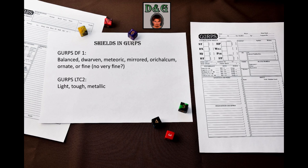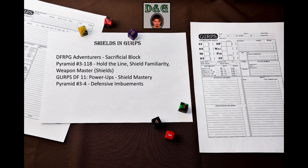Lastly, I want to mention some shield-related advantages and perks. I've already mentioned Enhanced Block, Shield Wall Training, and Shoves and Tackles, but there are more. The Sacrificial Block perk – found in DF RPG Adventurers – allows you to block an attack directed at an ally behind you. The Hold the Line perk from Pyramid 3-118 improves this further by allowing you to block an attack directed at an ally anywhere within a yard of you. The Shield Familiarity leveled perk from the same article lets you ignore the close combat penalty for shield usage. That article also has the Weapon Master (Shields) advantage with some interesting benefits. GURPS Dungeon Fantasy 11 Power-Ups has the Shield Mastery power-up for the Knight that improves defense against large area injury. Pyramid 3-4 has an article with defensive embodiments that can work on shields.